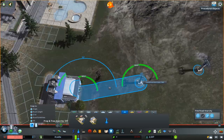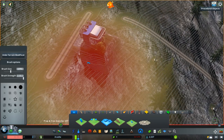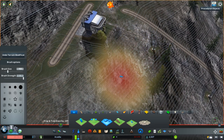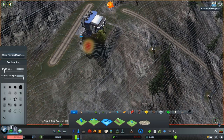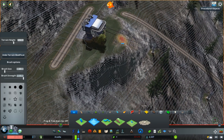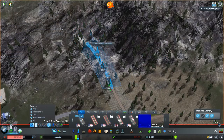We're going to be using the vanilla cable car as the chairlift — it's actually a cable car, not a chairlift. There is a chairlift asset on the workshop, but you need the Snowfall DLC for it, and I don't have that. So just making do with the cable car, and I think it worked out fine.